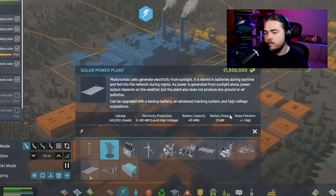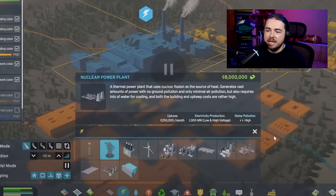The solar power plant produces anywhere between zero and 108 megawatts. The nuclear power plant — a thermal power plant using nuclear fission — generates vast amounts of power with no ground pollution and only minimal air pollution, but requires lots of water for cooling. Both the building and upkeep costs are rather high. It produces 100,000 megawatts of both low and high voltage at an upkeep of 250,000 a month.